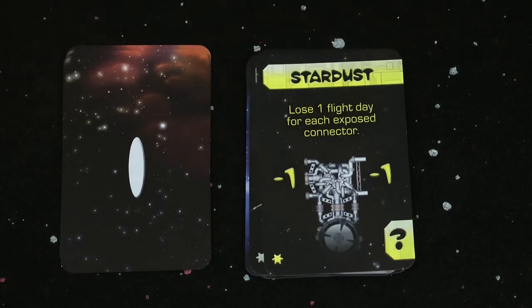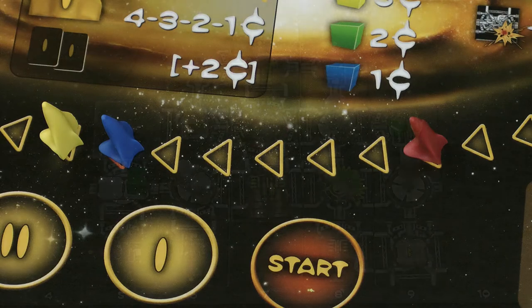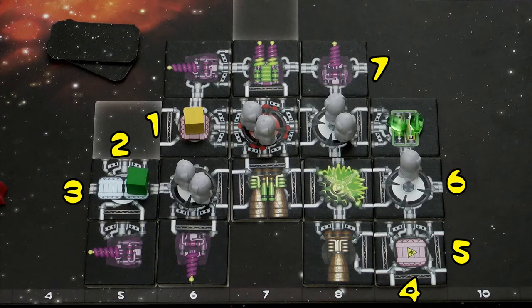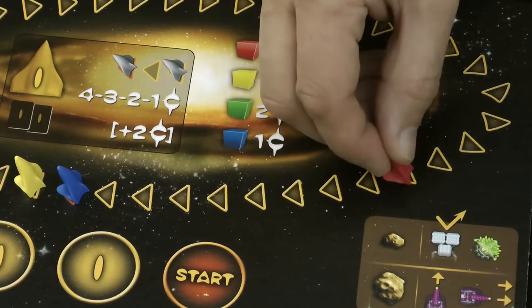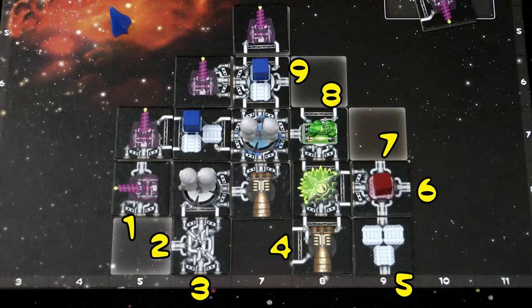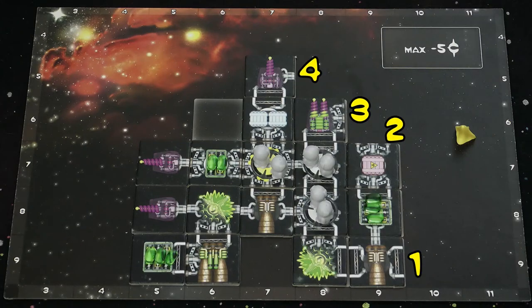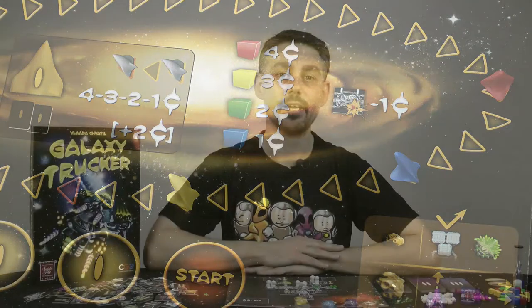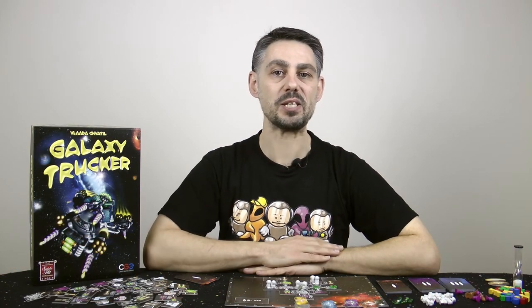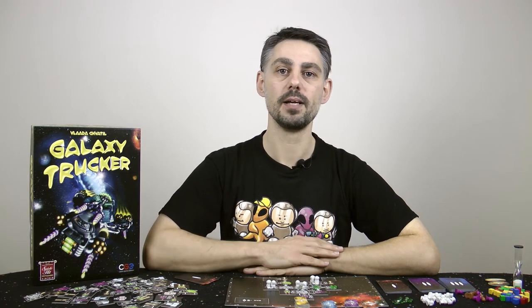Card 6 is a special event — Stardust — and you follow the instructions on the card. This one makes everyone lose a number of flight days equal to the number of exposed connectors on their ship, done in reverse player order. The red ship has 7 exposed connectors so the red marker moves back 7 spaces. Blue has a total of 9 exposed connectors — ouch — so the blue ship moves back 9 spaces. Yellow only has 4 exposed connectors so moves back 4 spaces. Later flights will have all sorts of other interesting special event cards, but they're all normally really bad for you.